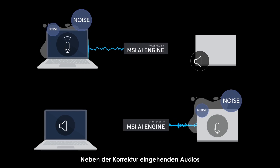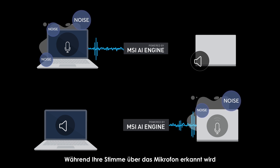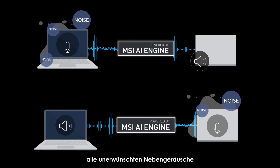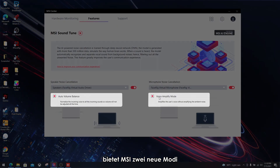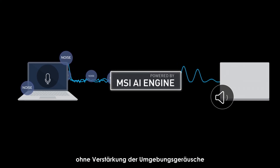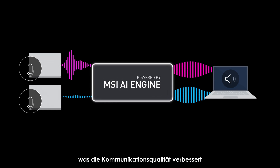Apart from fixing your incoming audio, it also cleans the background sound while detecting your voice through the microphone. While you are speaking, AI will detect and determine all the unwanted external sounds that may affect the quality of your voice. Furthermore, MSI provides two new modes: the voice amplifier mode and auto volume mode. The voice amplifier mode boosts the user's volume without amplifying the ambient noise, while the auto volume mode balances voice volume and incoming sound, improving communication quality.